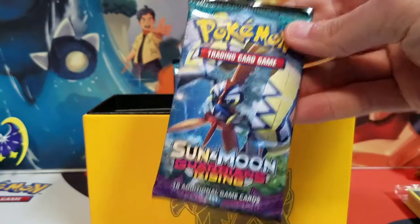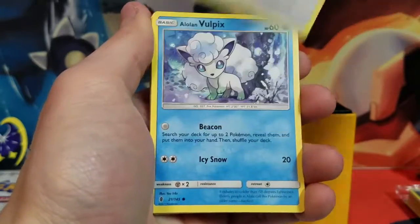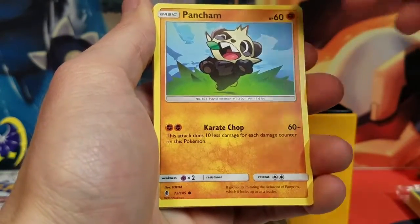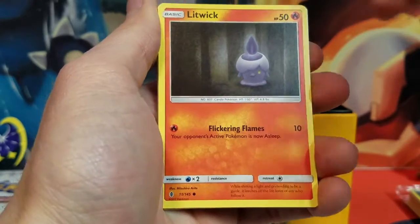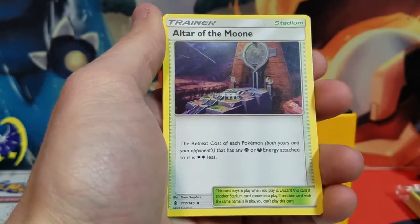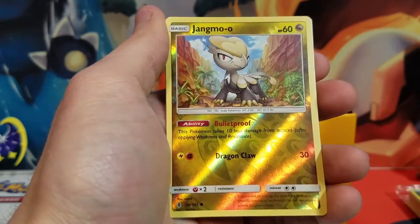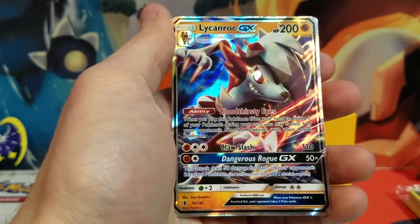I think every pack that I have gotten Altar of the Moon in, I have also gotten Altar of the Sun in so far — that's weird. Actually, Jangmo-o is the baby, Hakamo-o is the middle, and Kommo-o is the final. We've got Chansey, Vulpix, Pancham, Gastly, Lickitung, Machoke — really good ability, almost worth putting them in decks just for that — Altar of the Moon, Altar of the Sun, Choice Band, Jangmo-o Reverse Holo, and a Lycanroc GX.